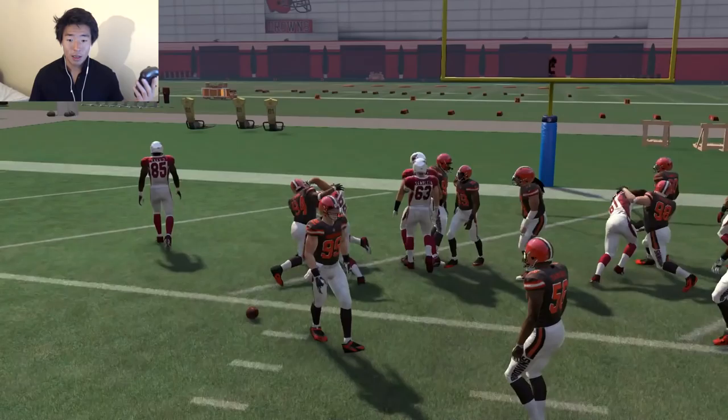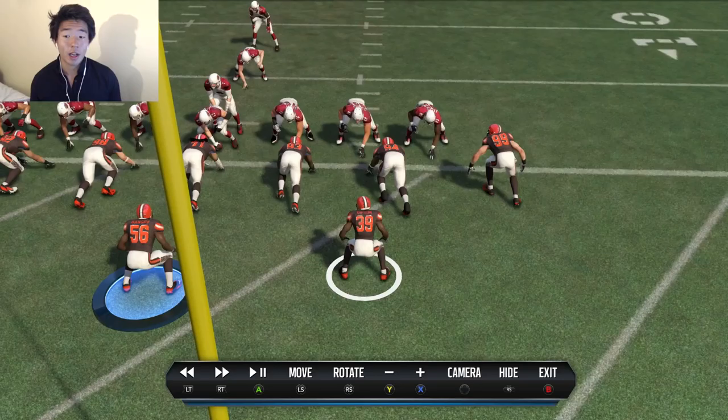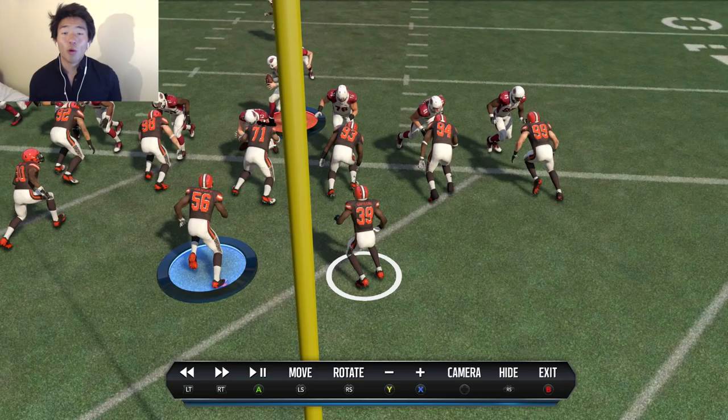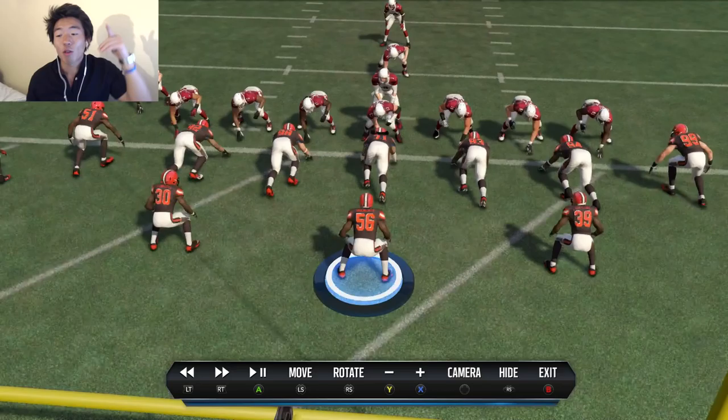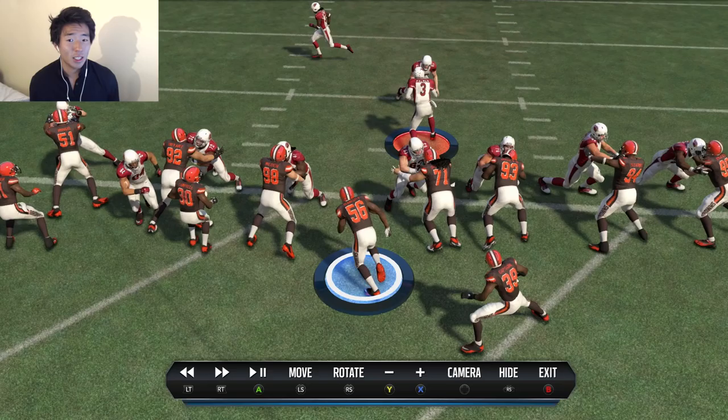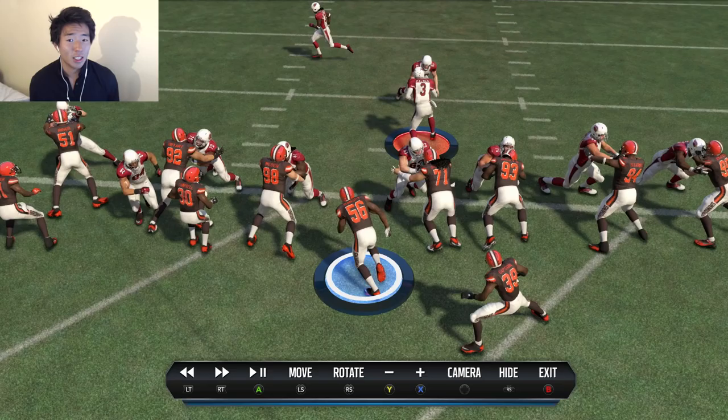Now let's look at what happens if they don't run commit — he rolls right into the end zone, easy money. If you do not run commit, look at these two safeties — they're marking the running back and fullback, reacting to: is it a pass? Is it a run? They're slow to react. But if you run commit, you're virtually telling Gibson and Campbell to run right up the center, don't think about a pass, just attack up the center. If you do not run commit, they're going to be thinking about the pass or other things. But if you run commit, they're going to attack up the center.